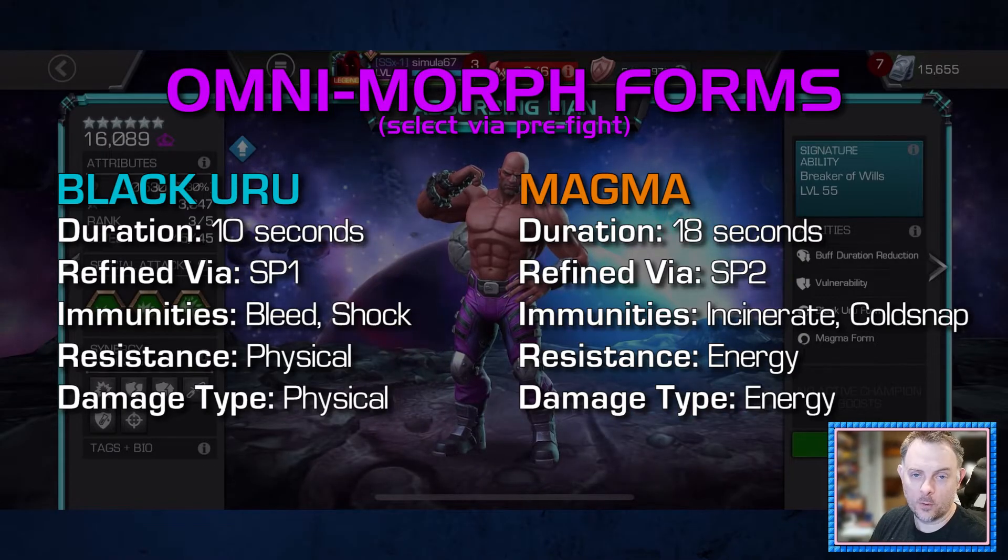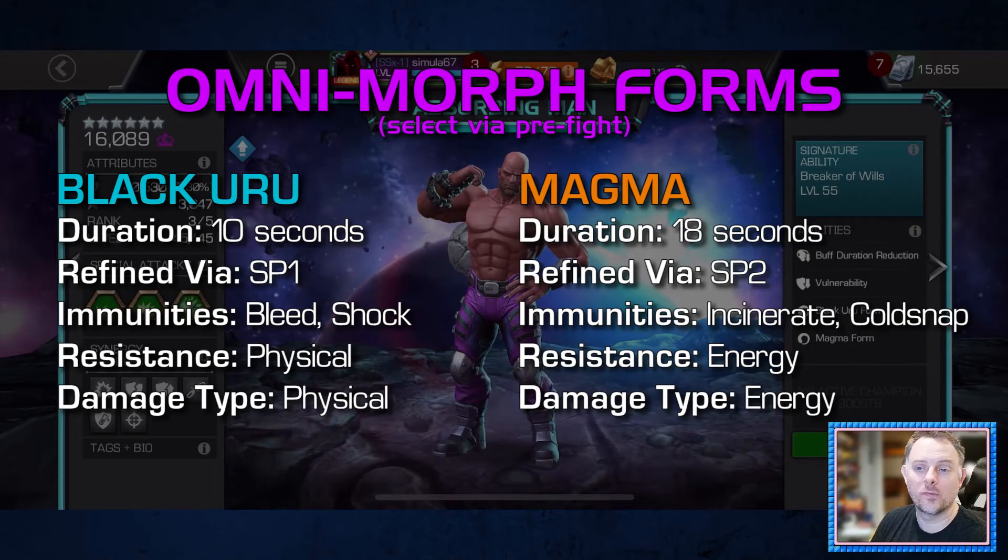The immunities in these forms are important to remember, because whenever Absorbing Man receives a debuff that he's immune to — including Armor Break and Armor Shattered — his forms are going to pause, and this is going to allow you to keep those refined forms up much more easily.